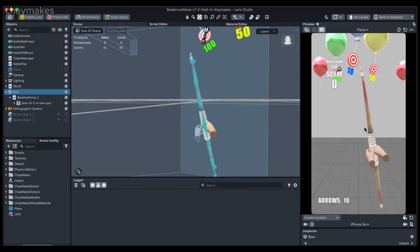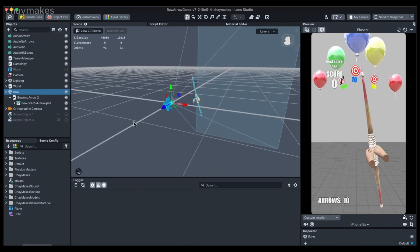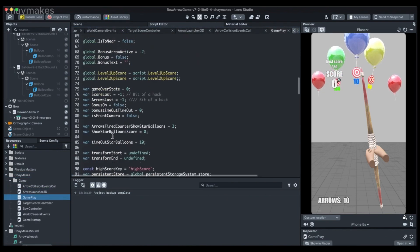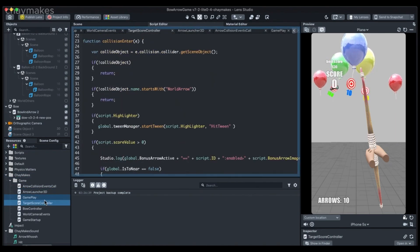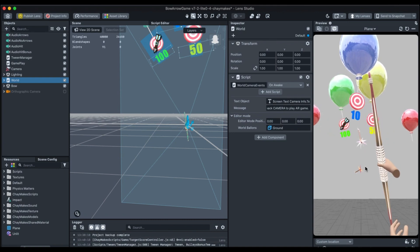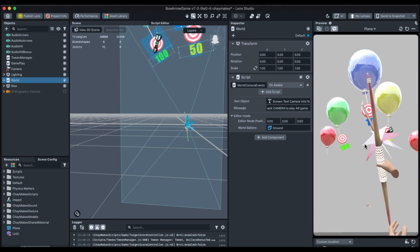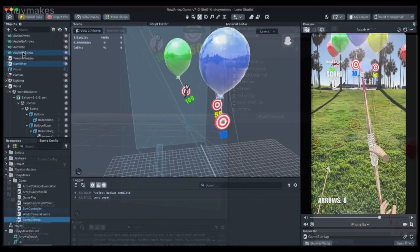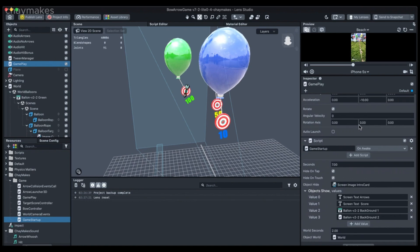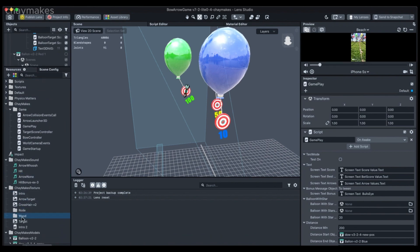Now we switch to Lens Studio. Most of the work involved writing JavaScript — to make the arrows behave realistically, controlling the bow animation stages, and triggering sound effects at the correct times, as well as scoring. I wanted the velocity of the arrows to be related to how far the bow is drawn back. I also wanted the arrows to dip as they start to lose velocity, so their flight is more realistic. When an arrow hits a target, I want the arrow to totally lose velocity and fall to the ground. I made the balloons move slowly up, down, left, and right to simulate wind turbulence, which makes the target harder to hit.